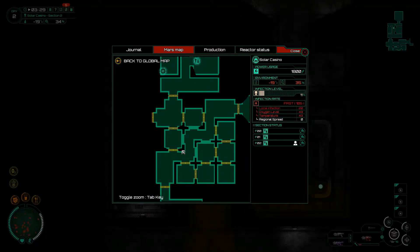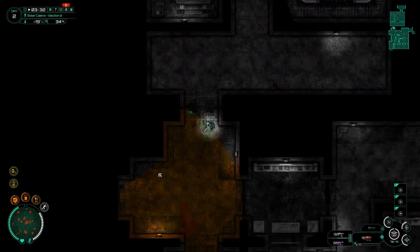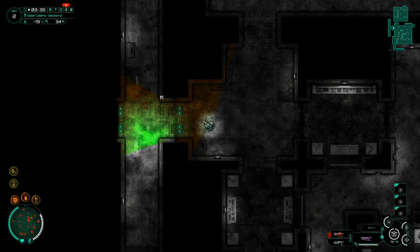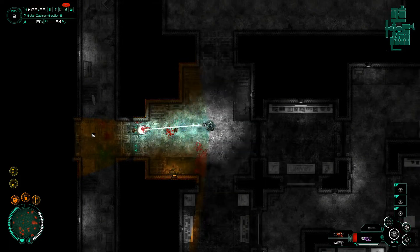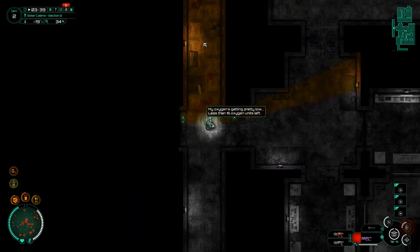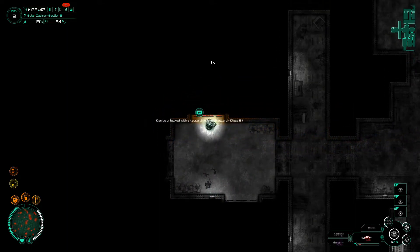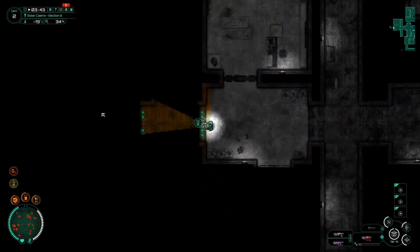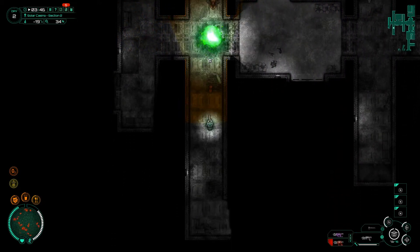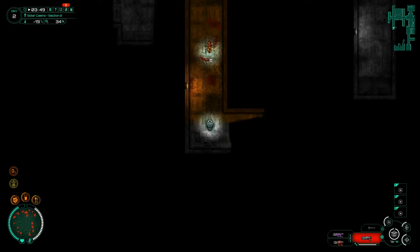We have one door over here — would you move? There we go. And some more doors down here. I don't want to have to head up to the surface just to get some air. We don't have much left, but we do have like half a canister upstairs in the train. Did I just waste a keycard? I don't think I did.